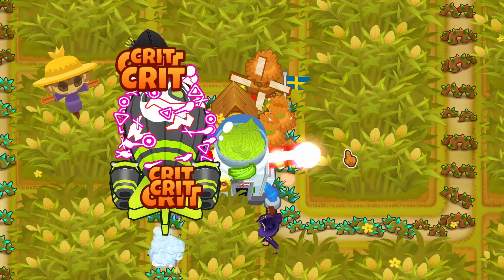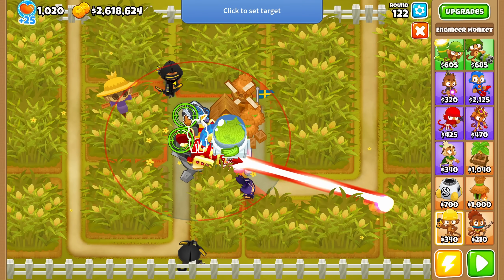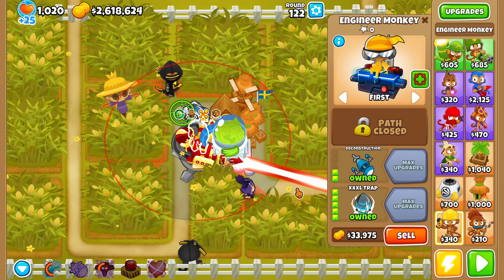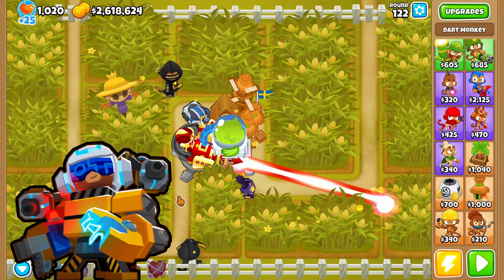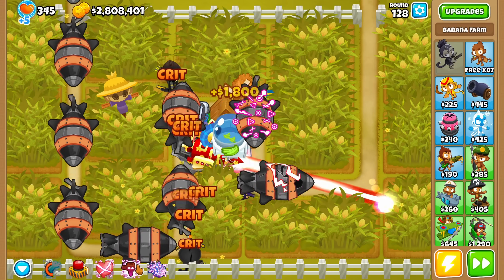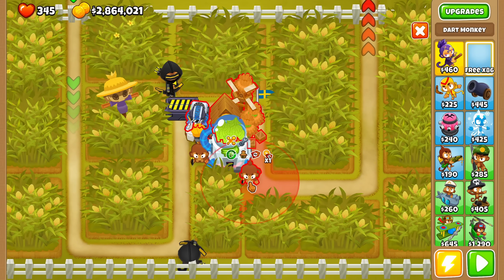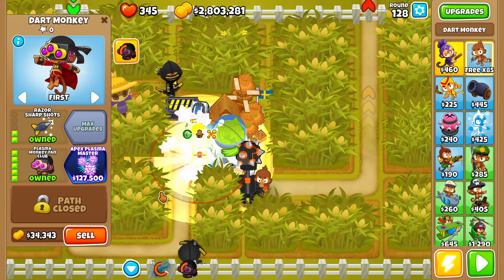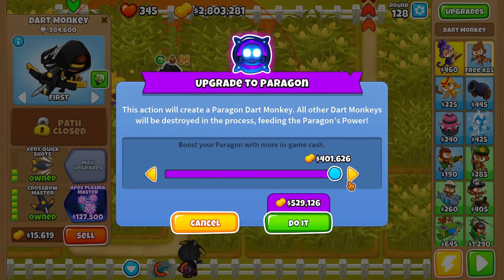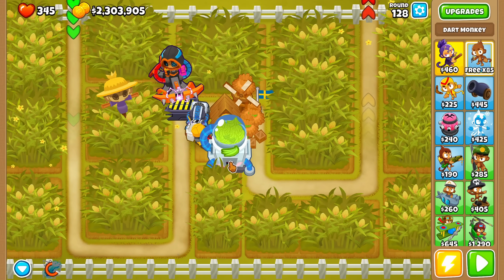For round 119 we micro the Ray of Doom. On round 122, we replace the Spirit of the Forest with an XXXL trap, which gives a bit of extra cash while letting us survive longer as we save pops for the Engineer paragon. On round 128 we create our dart paragon. Interestingly, you can often save money by not maxing the cash sacrifice — the last 30,000 or so often don't contribute even one additional degree. Here we got a degree 65 Apex and saved about 30,000 by not maxing the slider.